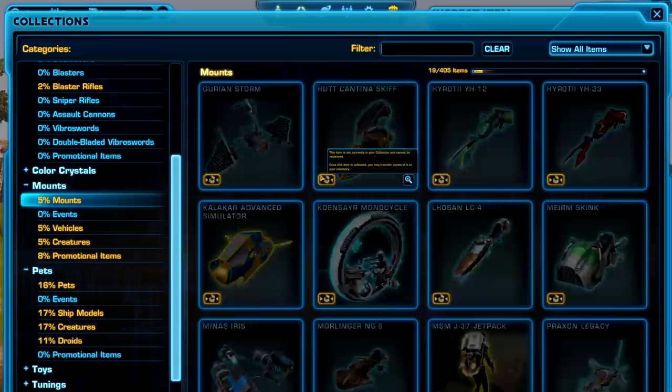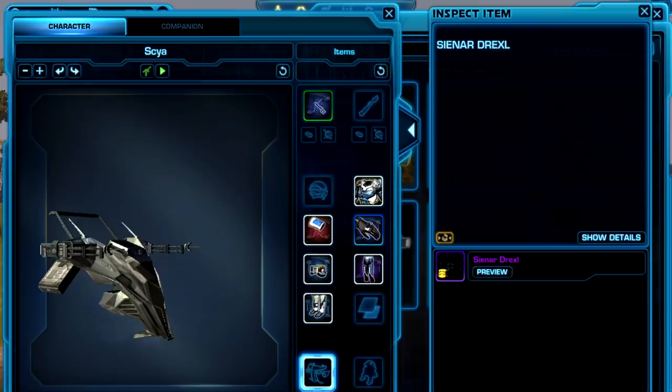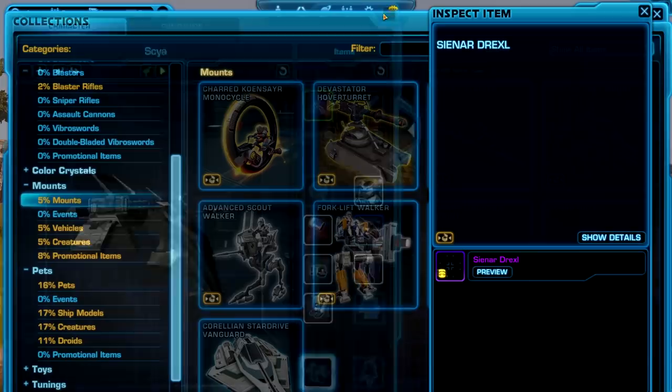There's also some others at the end I wanted to check. There's the mudhorn, and there's also the Cienar Drexel. I think that may be new — here's another new one, the Cienar Drexel. It's not finished yet; clearly you can't even preview your character on it. Not really sure exactly what's going on — it's like a half-finished model. So we'll see; maybe we'll see this one a little more finished later on.